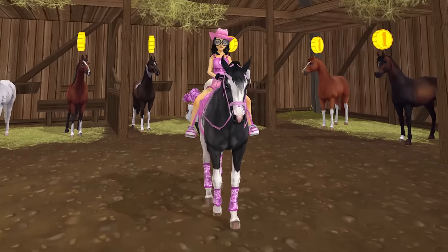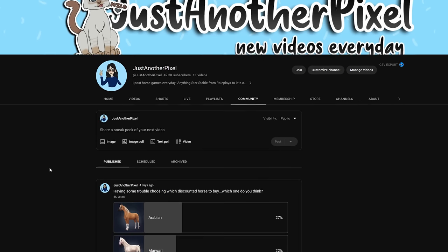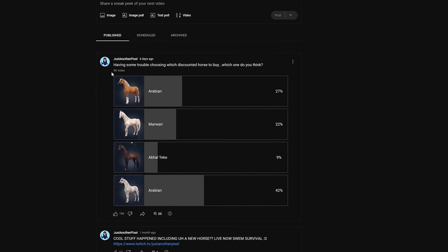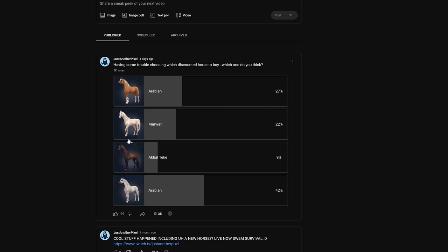Let's go ahead to the YouTube poll and see what the results are. If you don't know how to find the YouTube poll, just go to my YouTube channel and click Community. Here is the poll — there are actually 5,000 votes, so thank you guys so much! I also promoted this on my Instagram. It looks like the Arabian won by a landslide — that is the grey Arabian. I really like this picture poll feature because I can have actual pictures of the horses instead of struggling with names.